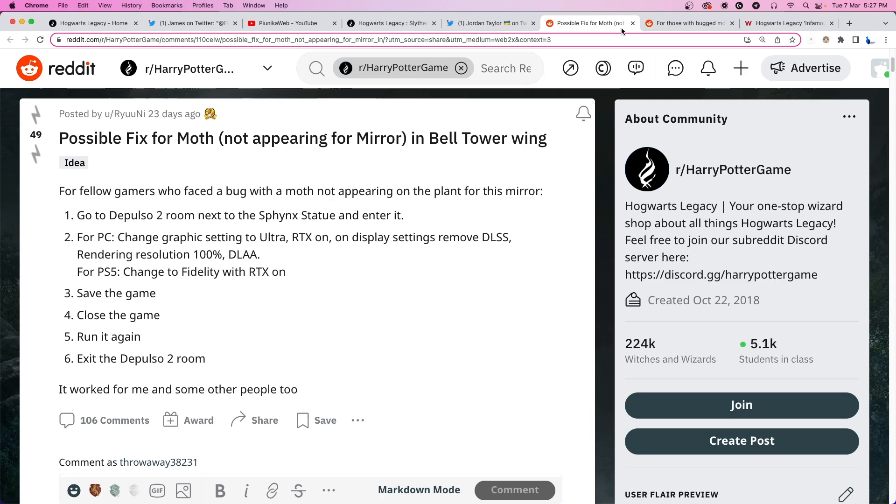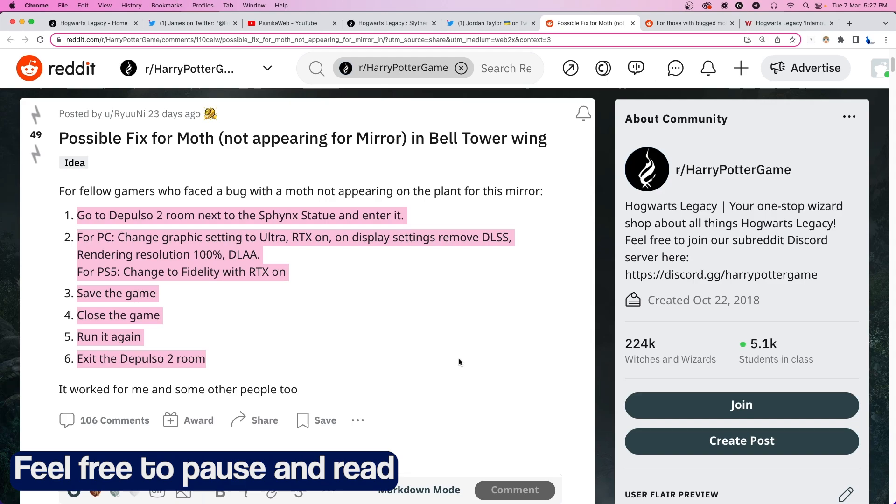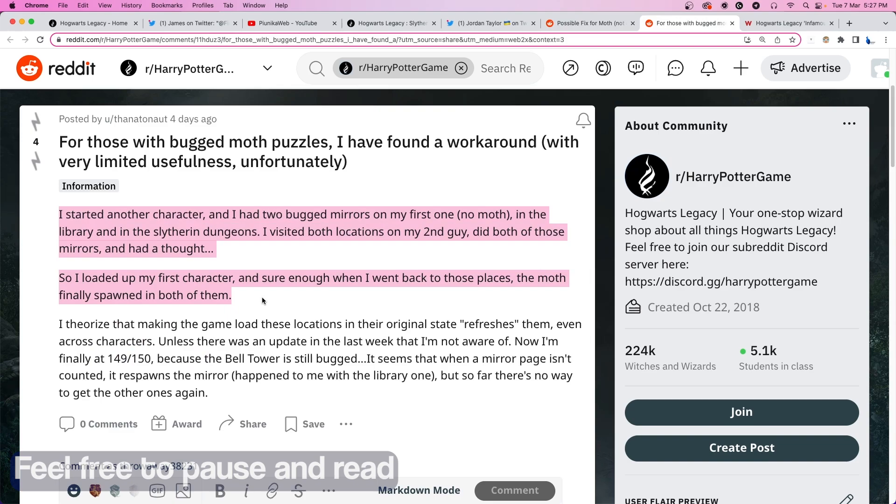Fortunately, we did come across a couple of workarounds that can potentially resolve the problem. Those who are facing the issue in the bell tower mirrors can try the workaround that is being shown on your screen. The ones stuck at the library or the Slytherin dungeons can try following the steps mentioned here.